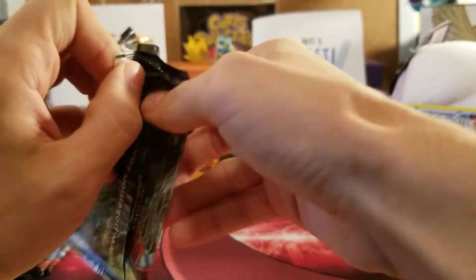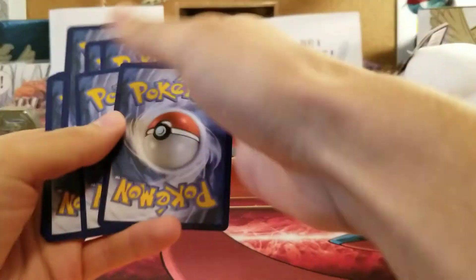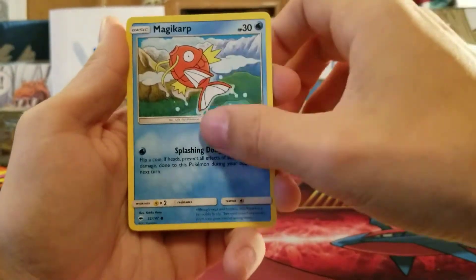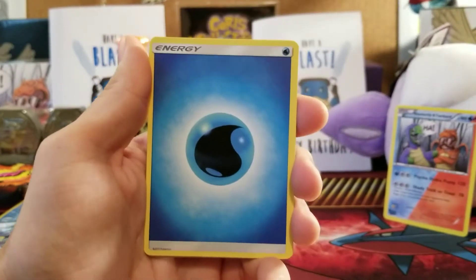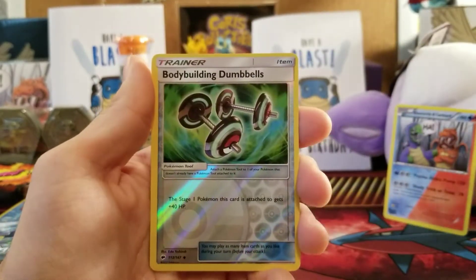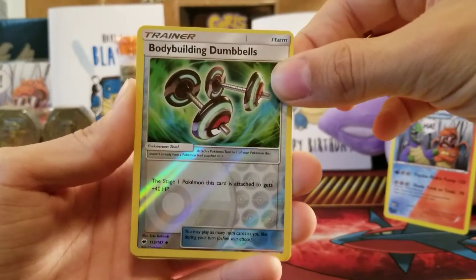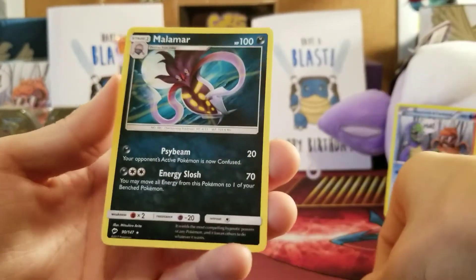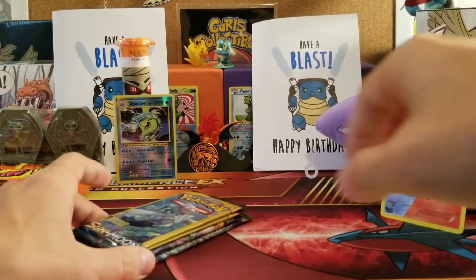Hopefully Tapu Fini can bring us luck in this last pack of Burning Shadows. Come on, give us that hyper rare Charizard or something really really good! We have: Croagunk, Magikarp, Meowth, Wimpod, Togedemaru, Water Energy, Bodybuilding Dumbbells, Acerola, Dusclops, and a reverse Bodybuilding Dumbbells. The final rare of the Halloween tote is in three, two, one — a non-holo rare Malamar. So we walked away with the reverse rare Gyarados, but we still have those extra birthday packs.